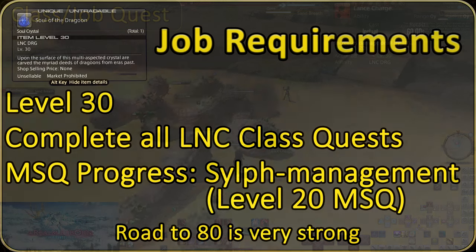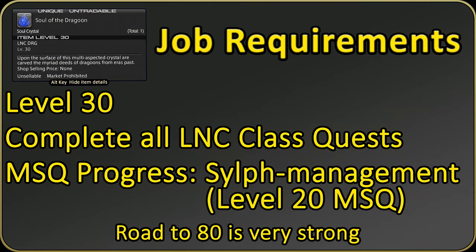To obtain the Dragoon job, you must first reach level 30 and complete the level 30 Lancer quest. Additionally, complete the main scenario quest Self-Management, which is at level 20 in the story. Return to the guild and the quest should be there for you.